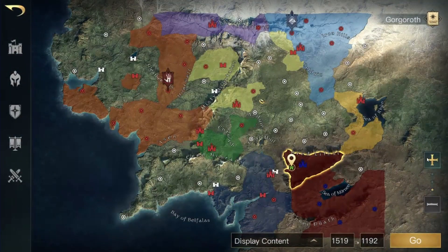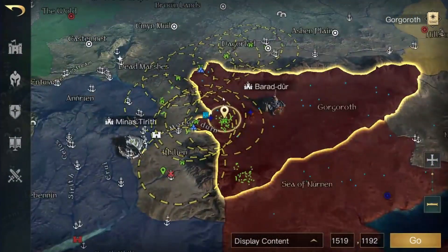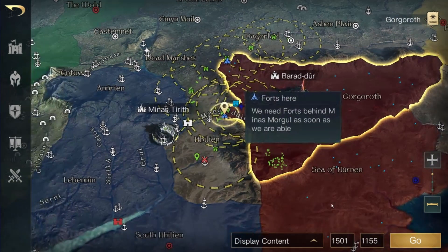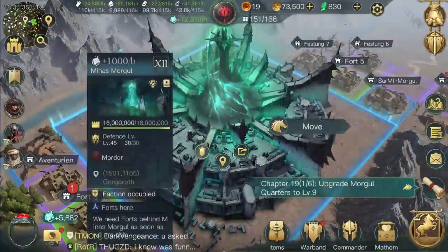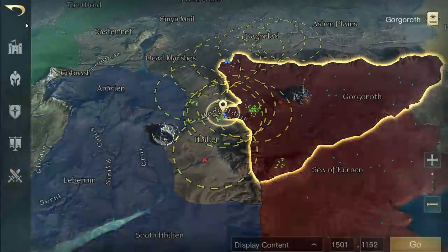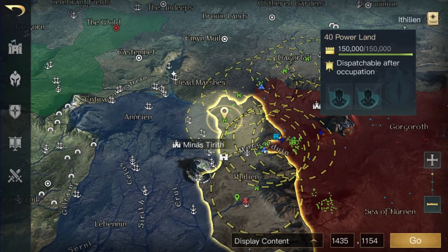Now let's talk about move range. A lot of people get confused as to how they expand out farther than the initial circle around their settlement. In order to do that, you need to reach ring level 10 and build forts. Each fort has its own movement range circle, and should be placed as close to the edge of your current range as possible.